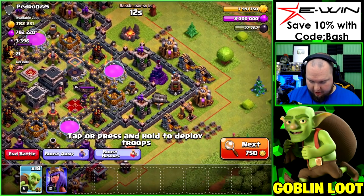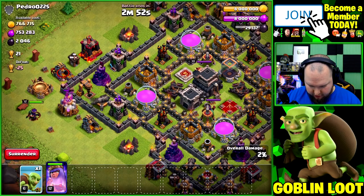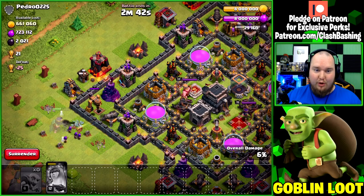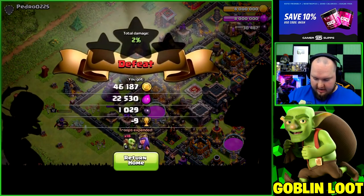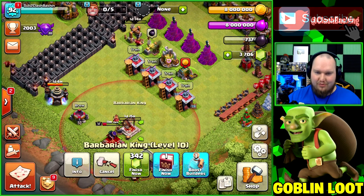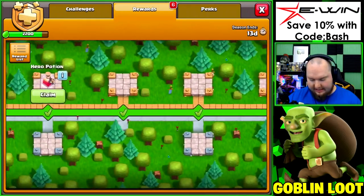Quick snipe for the dark elixir we need — throw a little in to distract, goblins right there, queen over here to help out. Goblins clear out and the queen gets in and grabs that drill. We get the 2,700 dark elixir we needed and we can upgrade the king! That's three hero upgrades in this one episode — absolutely nuts!